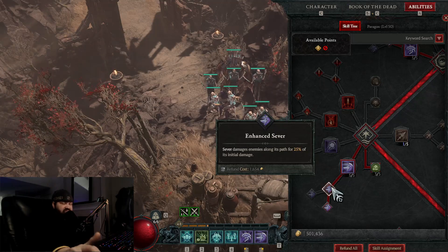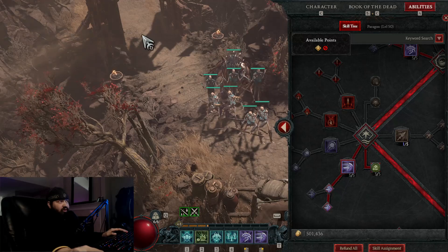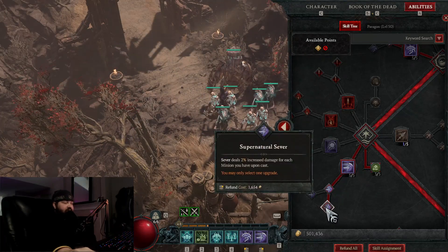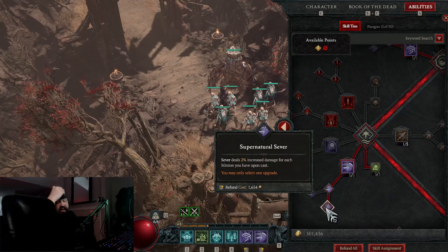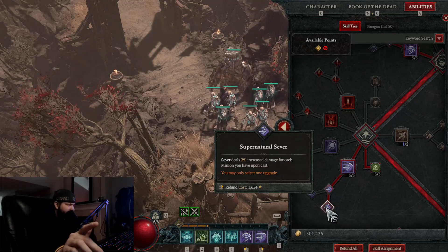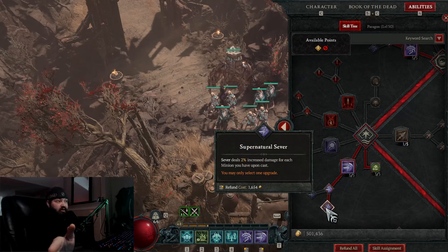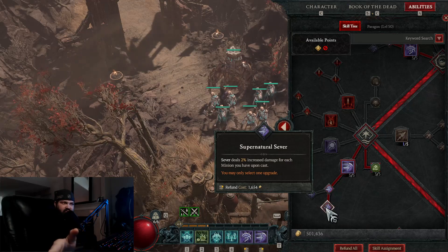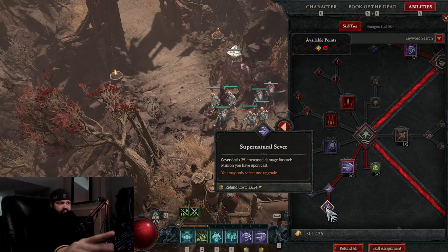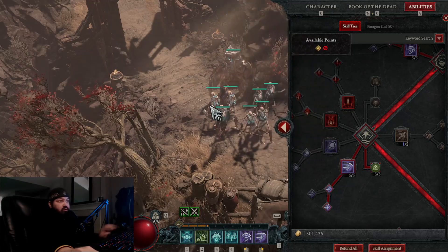It damages enemies along its path, which makes it so much nicer — it hurts everything on the way even if they're not in the swing. And there's a 2% increased damage bonus for each minion you have. I have the max amount of minions, though you can get additional ones from items. I actually had five mages and four footmen at one point. The more minions you have, the more damage Sever is going to do.